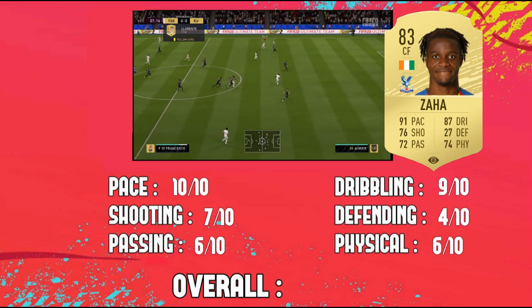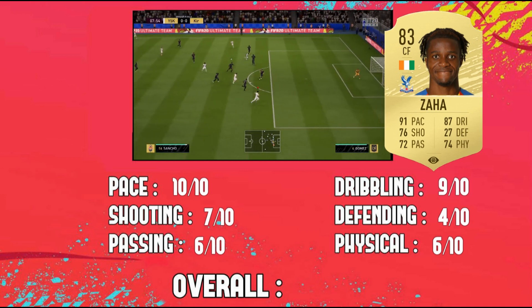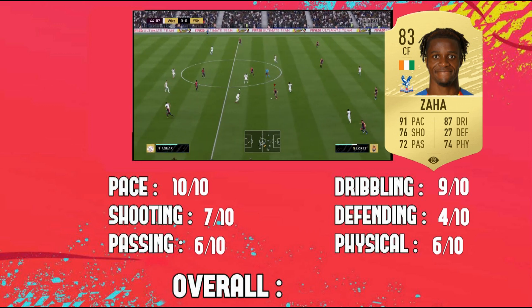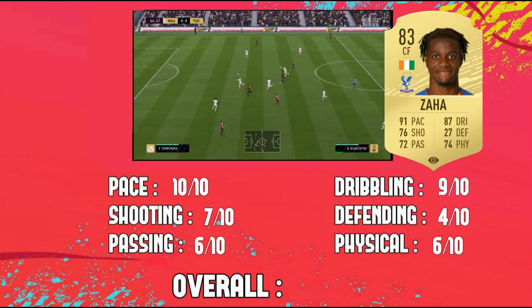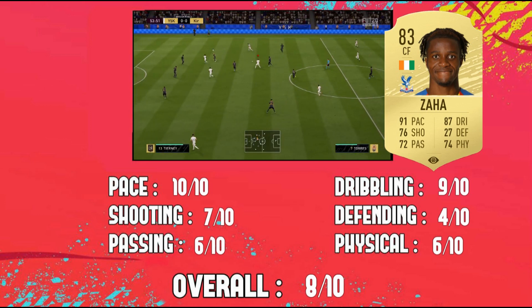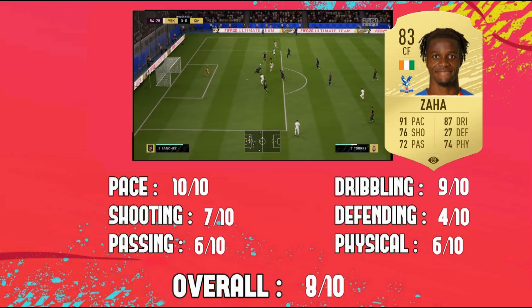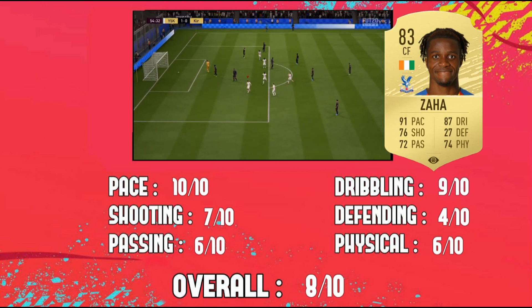I'm going to give him 10 out of 10 for his pace, 9 out of 10 for his dribbling - if he had better reactions I would give him 10 out of 10. 7 out of 10 for his shooting, and 6 out of 10 for his passing and physical. I'm sorry but his physical is so bad in game. Overall, for a striker who will cost you 30k, I will give him 8 out of 10 because of his pace, sprint speed, finishing, dribbling, agility, balance, ball control, and five-star skill moves.